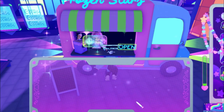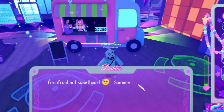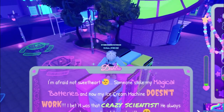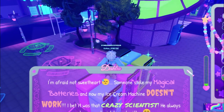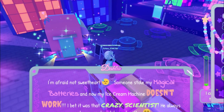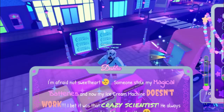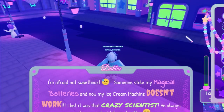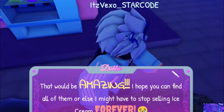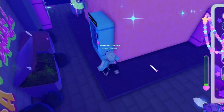Let's talk to Dahlia over here — 'Hello, may I have some ice cream please?' 'Yes you can — I'm afraid not sweetheart, somebody stole my magical batteries.' We gotta find some batteries around the map. The first one is over here — once we finish this dialogue a battery should actually spawn around here.